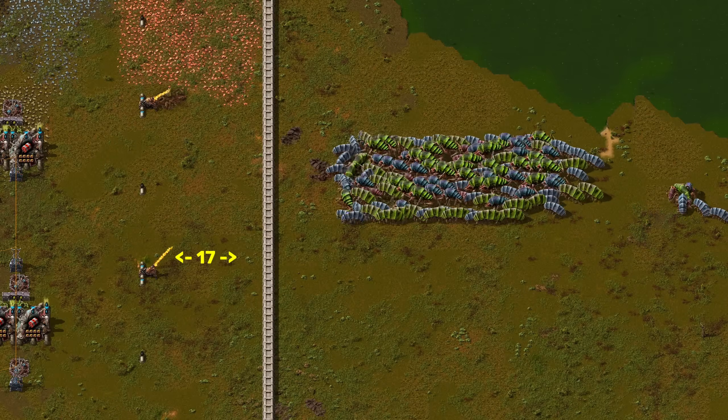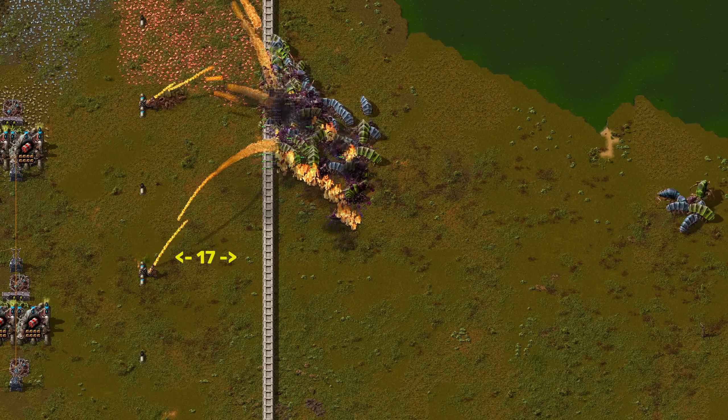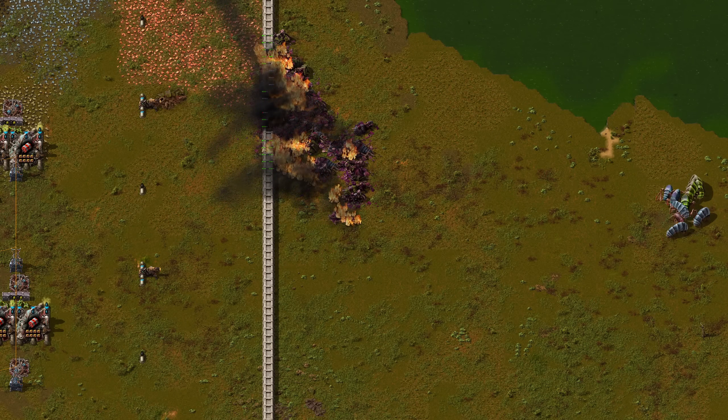Let's try a distance of 17. At this range, spitters can't fire even if the first layer of wall is broken. We survived and took no damage to the flamethrowers at all.